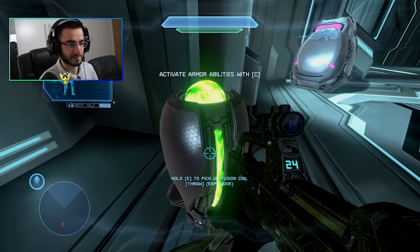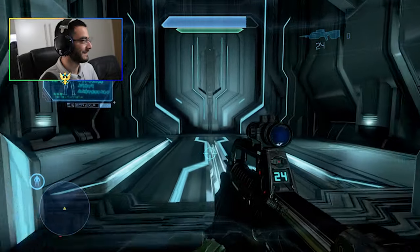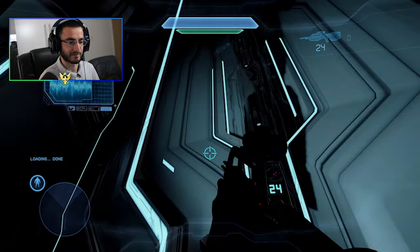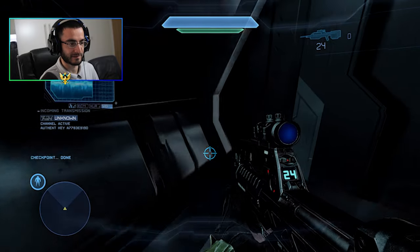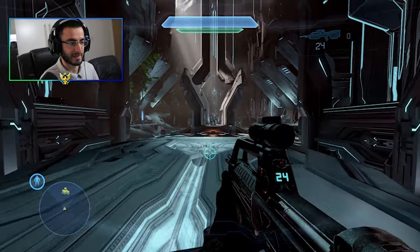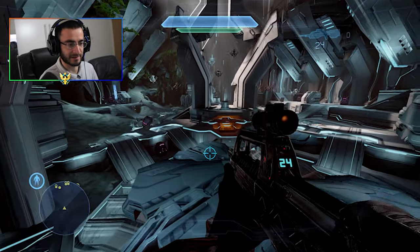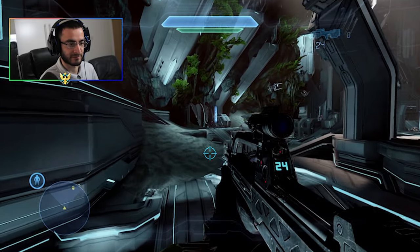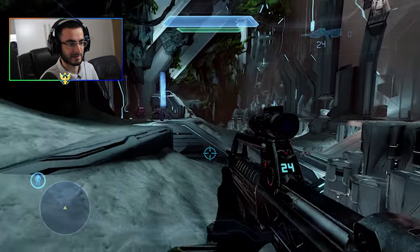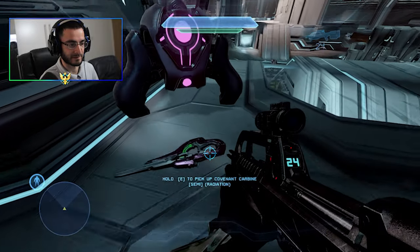You can pick up fusion coils. I need my ammo for my BR. I wish he had a flashlight because it is really dark in Halo 4. Halo 4 has really nice Forerunner interiors and structures, but they're not really as good as Halo Infinite's Forerunner structures - I think those look amazing. This is the Covenant Carbine.